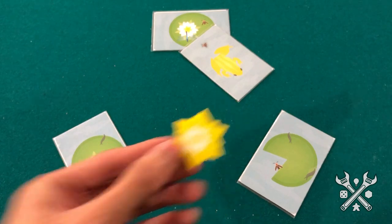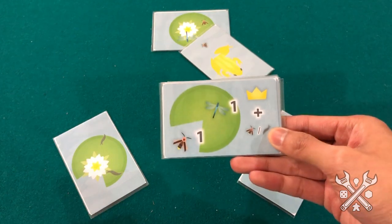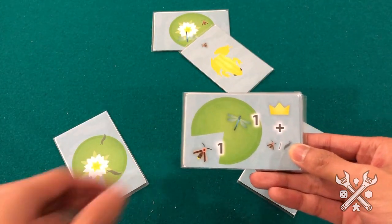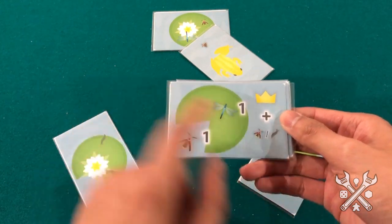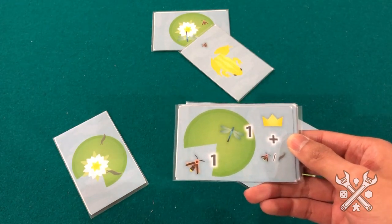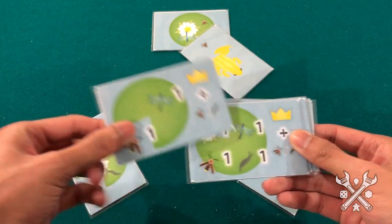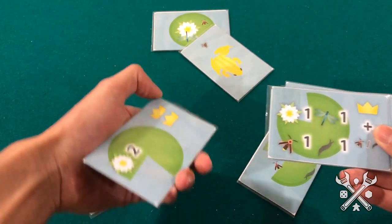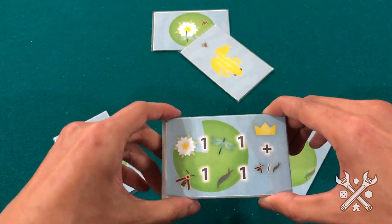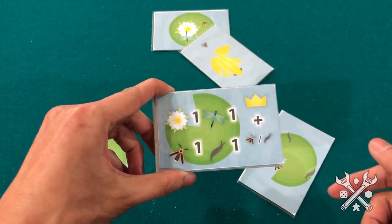Was that enough to cash in for a crown? Yes — we'll spend one lightning bug and one dragonfly to score on the score track, as well as gain a free firefly, lightning bug, or slug. We'll go with the slug so that we can complete a new recipe. The top card flips over and is placed on the bottom of the pile for something new, opening up a couple of other required ingredients for the next goal.